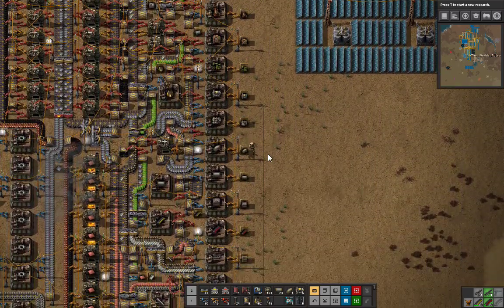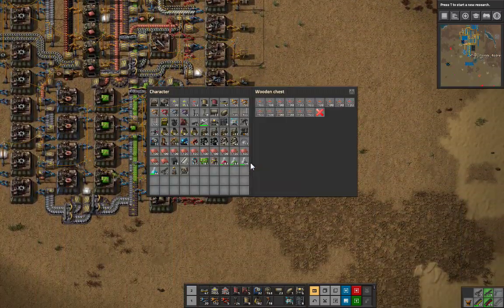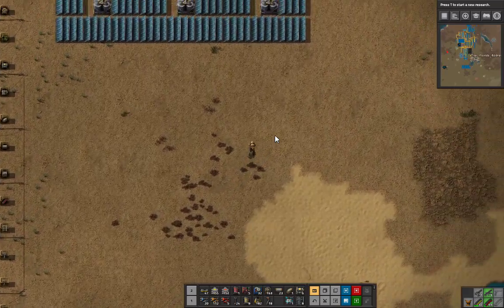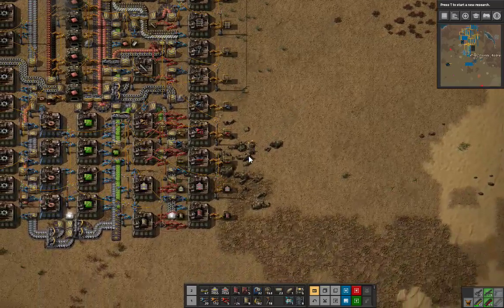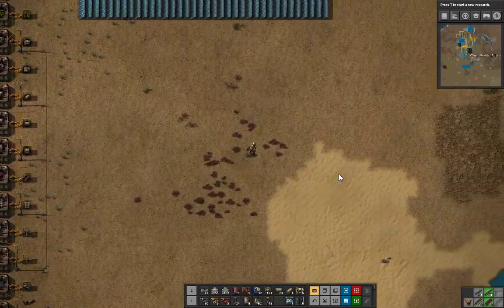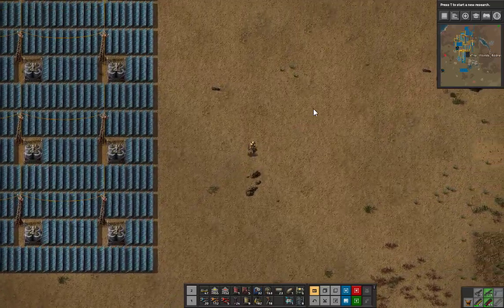I need more chemical plants — they're all the way at the bottom. That ought to do it. I don't have any fast splitters — let me get some fast splitters too while I'm here. I can always use those. So I'm gonna get my battery production up and running after I knock this out.